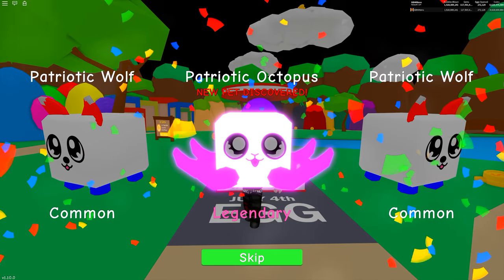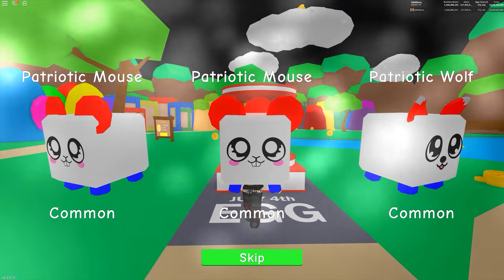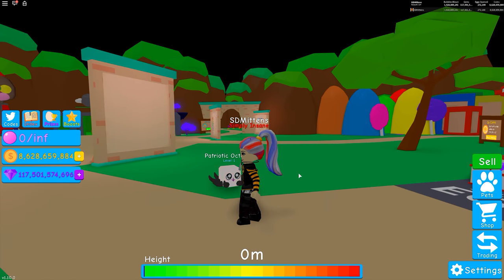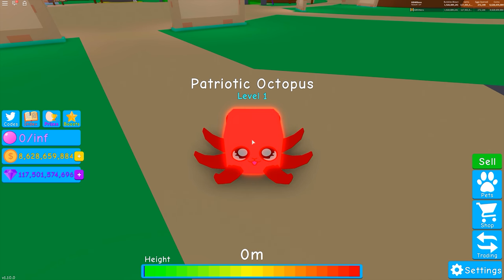Look at that — a patriotic octopus! That's so cute, we'll have a look at that one in a second. So a mouse and a wolf, three mice. Let's check out this patriotic octopus. It gives 775 stars, which is not bad for a level one legendary pet, so we'll equip it. Oh so cute — where's your face! I love how it's changing colour as well. It's poking its tongue out at me.